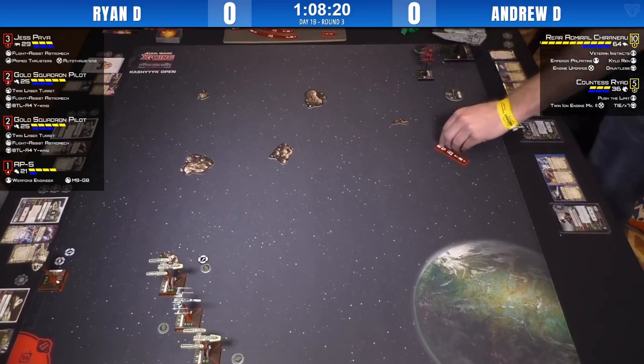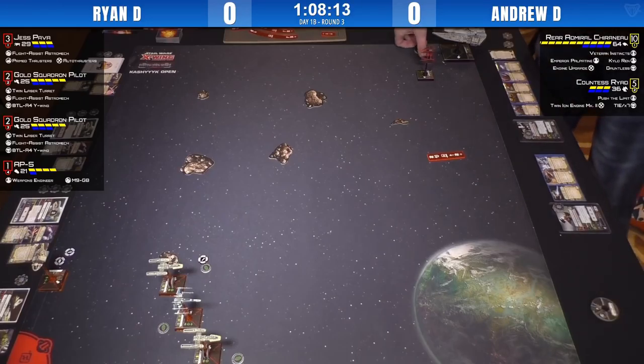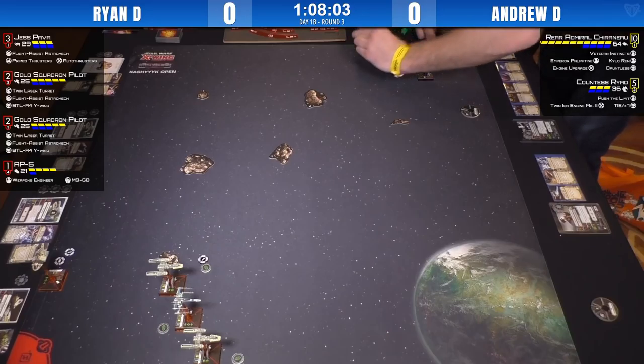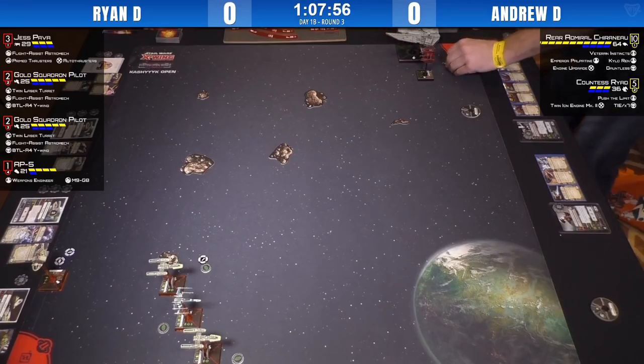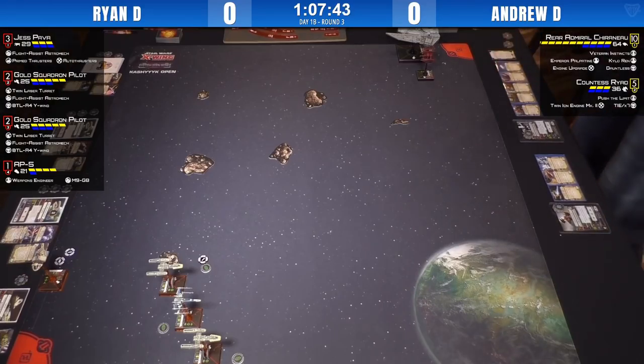With Andrew's list, Decimator-based lists usually live and die on MOV — you're either destroying someone really fast or giving up a ton of points on that very high-cost Decimator. They're both two and one right now, not three and zero. We're trying to showcase pilots on the verge of very good records where the win matters. Plus, there's four ships on one side of the table and two of them are Y-Wings — you can't be mad at that.